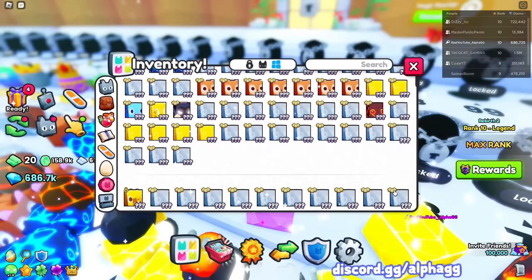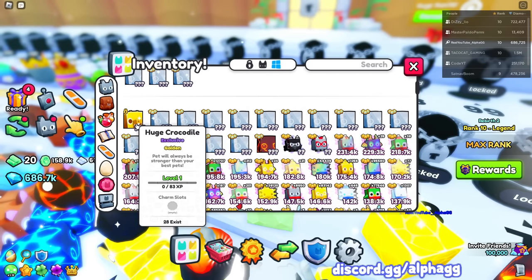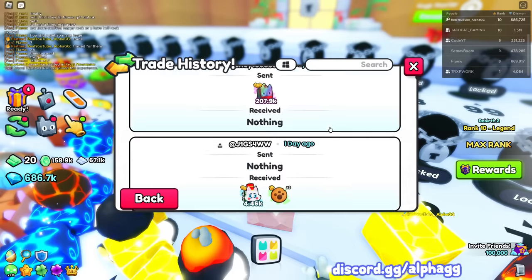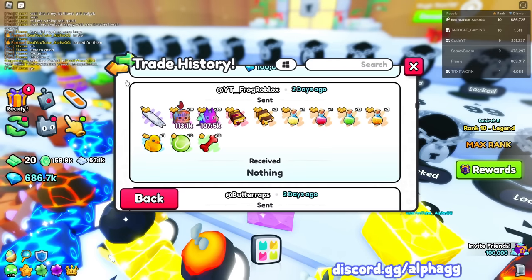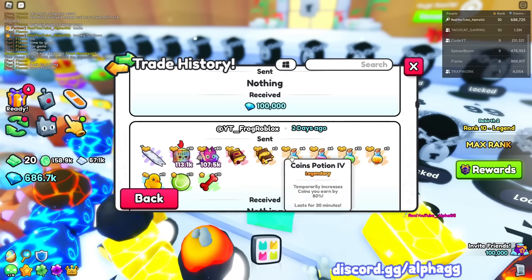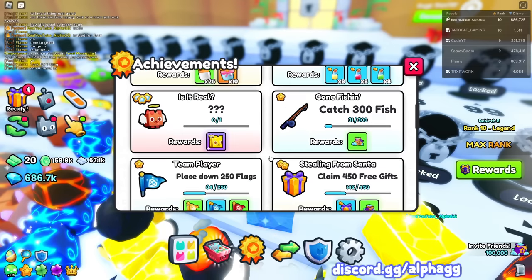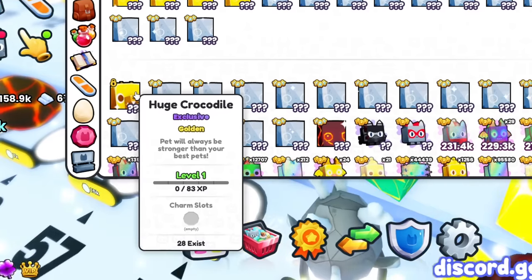As for huge pets, wait - we actually hatched a huge pet! Let me check my trades just to prove it. Four minutes ago, shoutout to this guy who just gave me a titanic christmas gift right before this video. But as you can see, scrolling back a couple days ago I do not have anything, and the update wasn't even out down here. I literally just hatched this. Is there an achievement for hatching a huge? We literally hatched this - I swear I did not trade for it. There's only 28 in existence.